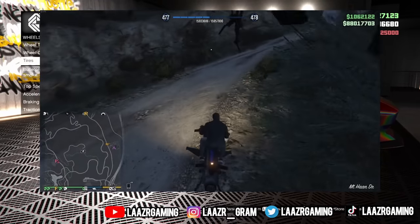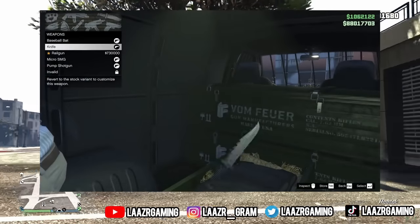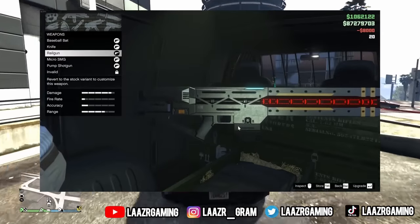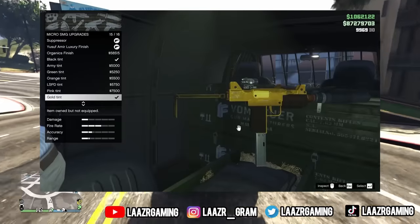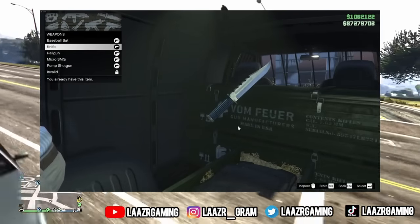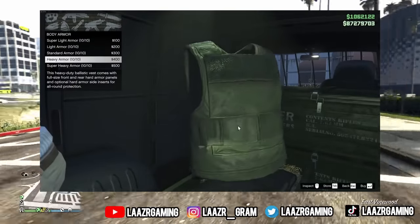Right now, Rockstar is offering double money on all Hangar sale missions, which have already been permanently doubled since the Drug Wars DLC. They've probably noticed players haven't been grinding Hangar work, so they've added another double money promotion on top. You can literally earn around $7 million per Hangar sale this week, so if you own a Hangar and want easy background money, take advantage before this promotion ends on Friday.